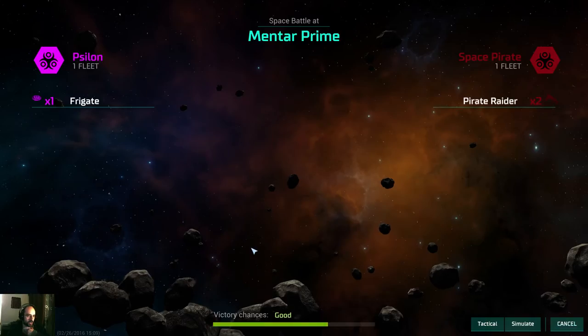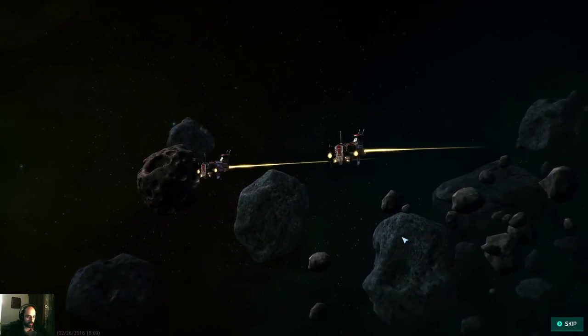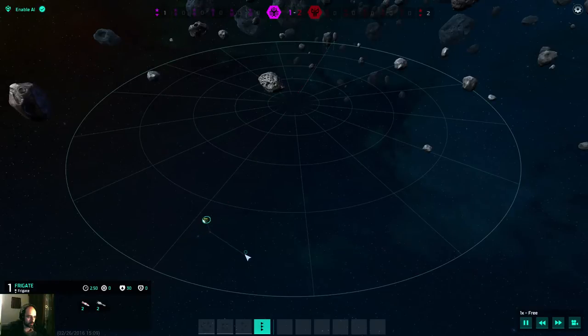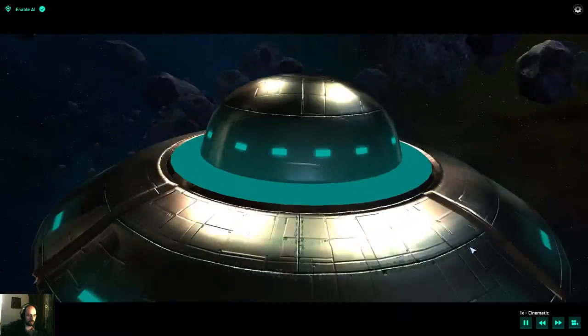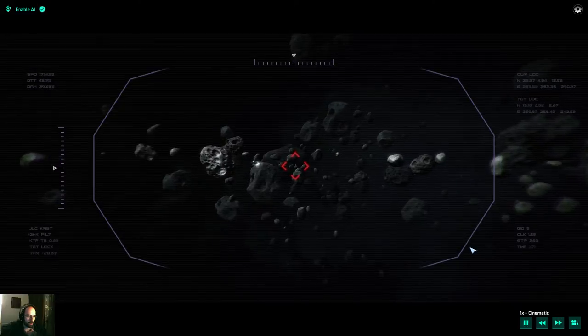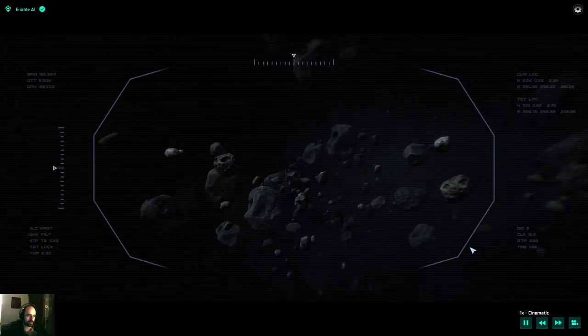Can you attack? You can attack. That's tactical — before they raid me. This is on an asteroid field — that's interesting. I can tell them to move away. Let's go cinematic. The nuclear missiles just destroy immediately one of the ships — look at that. And the second one is destroyed — it's a victory.